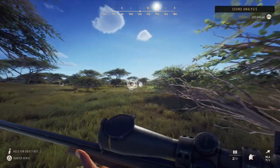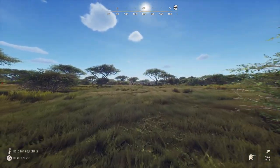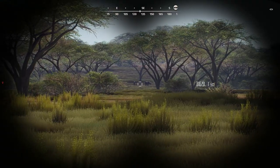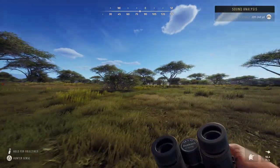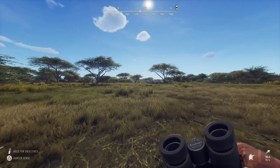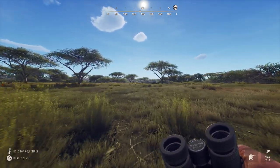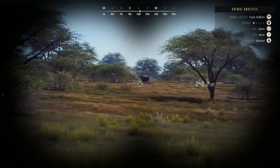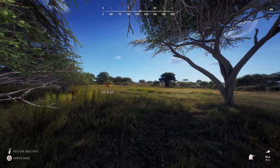That guy should be going down. I'll go up here and check if these wildebeest are still there — which they are, still coming. I imagine that guy's down so I'll go check. There's a one-star Cape Buffalo up here, alerted. I'll probably try to take him out real quick at this distance — I want him to turn to give me a better shot.